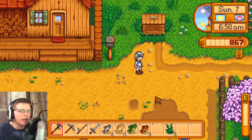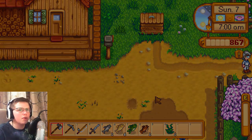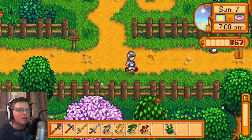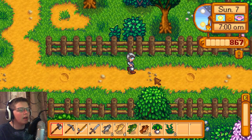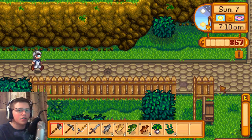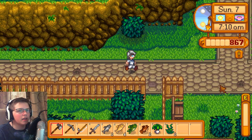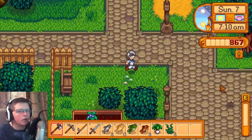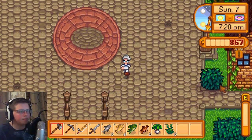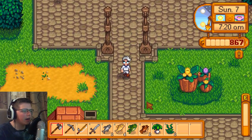At this point, a lot of people would buy more plants and start farming, but I really need that backpack for more space in my inventory. So I'm going to use all the money I got — sell these fish, do some quests, and try to buy that bag. When mining and picking up stuff, I run out of inventory way too quickly.